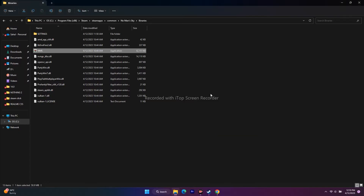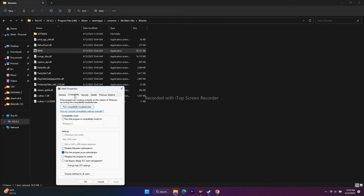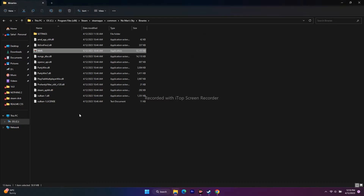There's one more thing to try: running the game in compatibility mode. Right-click, go to Show More Options, go to Properties, go to Compatibility, and click 'Run this program in compatibility mode.' You can select Windows 7 first — go for Apply and OK. If that doesn't work, change it to Windows 8, Apply and OK, then try to launch the game.